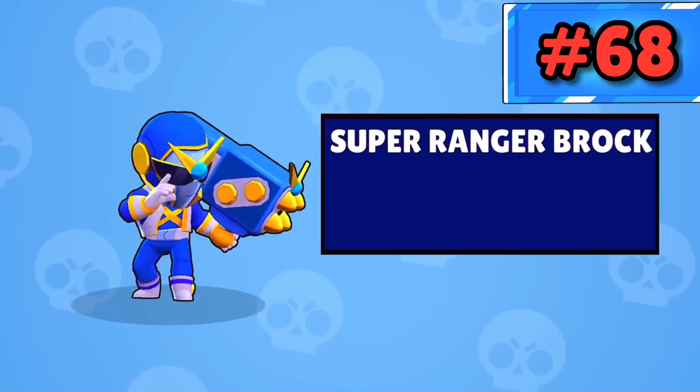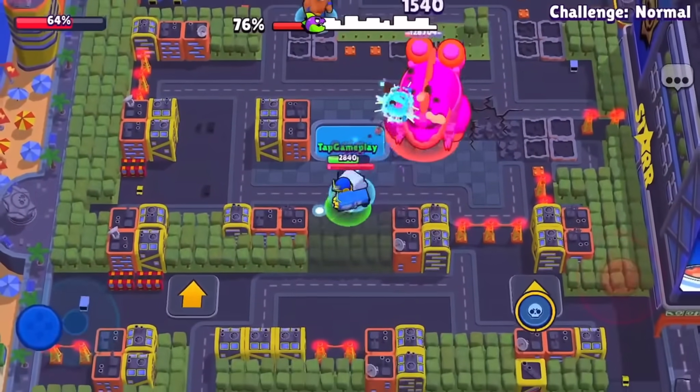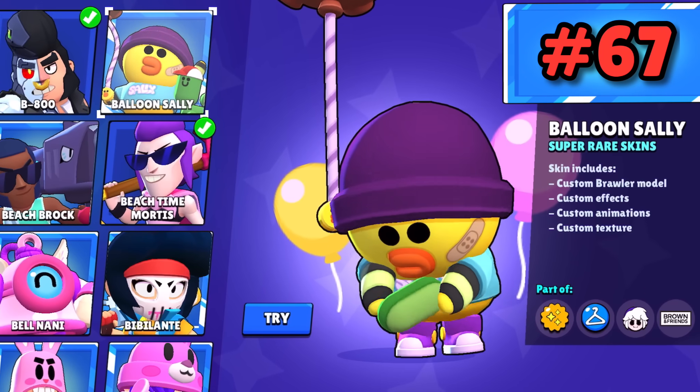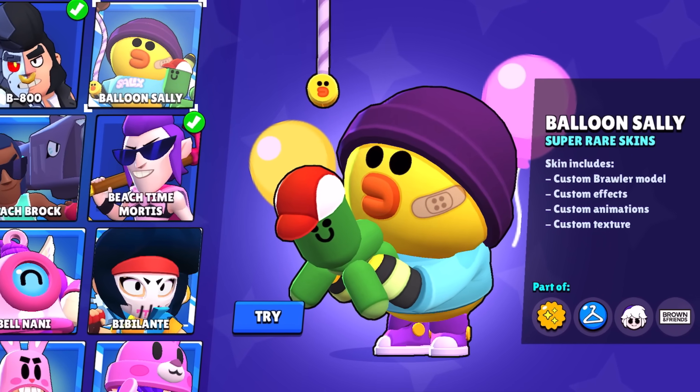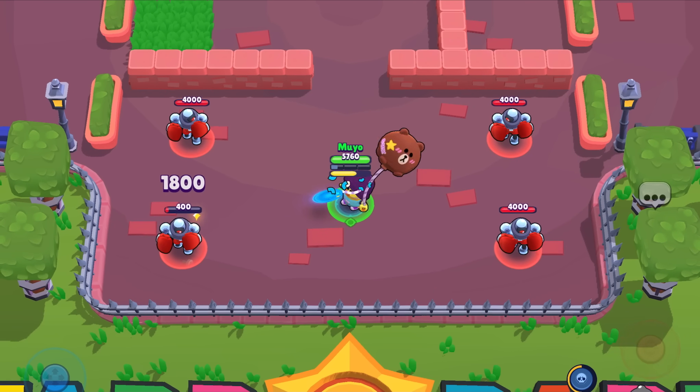Super Ranger Brock is probably one of Brock's ugliest skins — this just does not look good. If you like Power Rangers, then sure. Balloon Sally has a really good design itself, but what makes this skin so bad for me is the animations in game — they feel so clunky and weird.